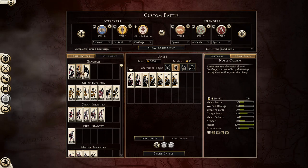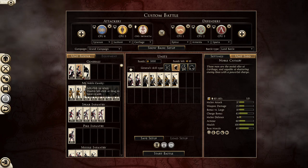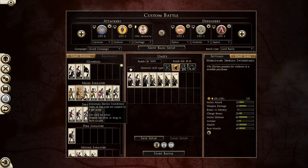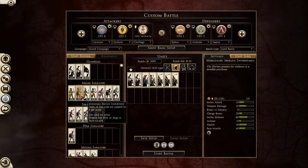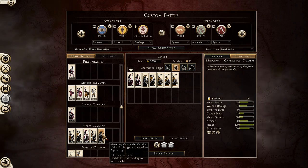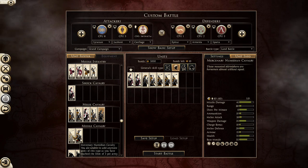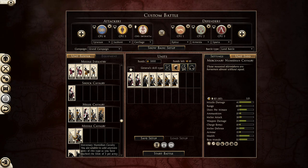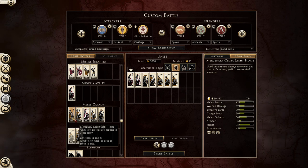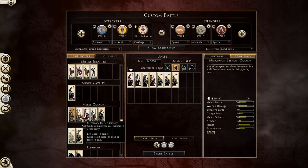The changes for the Carthage roster: Noble Cavalry has had its price reduced — this unit was way too expensive and is now much more reliable. The Iberian Swordsmen can now target units with their javelins, which makes them once again a nice tactical tool. Mercenary Companion Cavalry has also had a price reduction. The Mercenary Numidian Cavalry now adds 10 ammunition to differentiate them from other javelin cavalry in the game. The Mercenary Iberian Cavalry, as well as the Mercenary Celtic Light Horse, like any other light melee cavalry, have received 3 javelins.